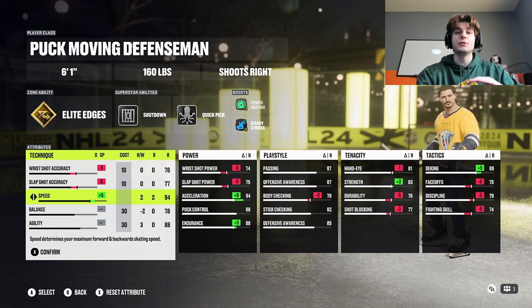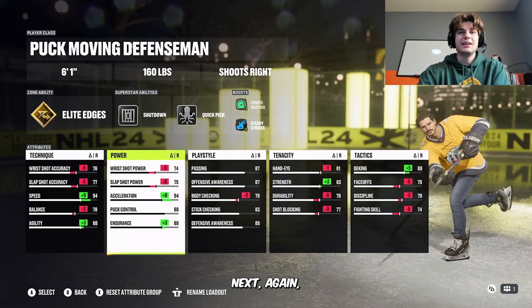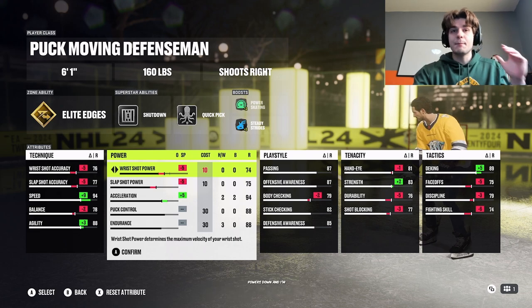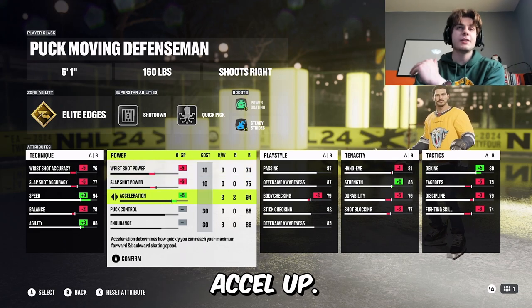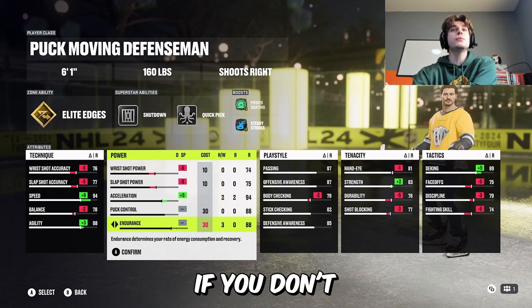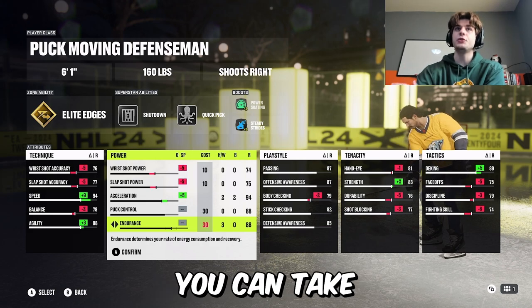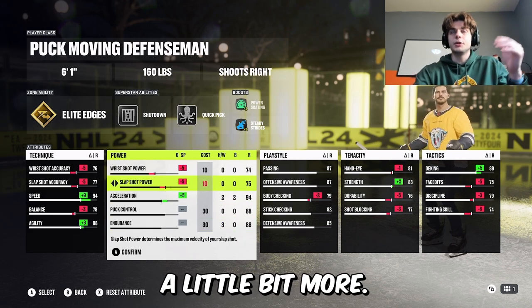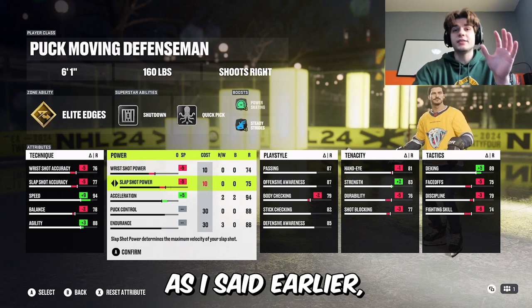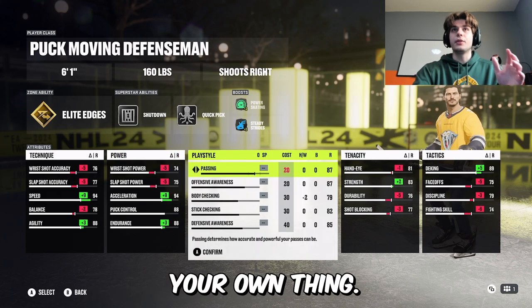As I said earlier, there's no snipes in this game, especially not from the point, and if you're shooting for tips or getting screens you don't need a great shot. Again I'm taking the shot power down and putting that acceleration up. I don't like touching puck control and endurance too much. If you're playing sixes and you don't find yourself moving that much, you can take endurance down and bring one of these shots up a little bit more — do what you want.